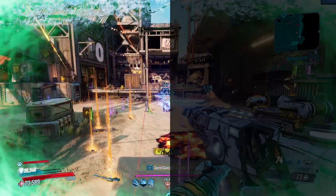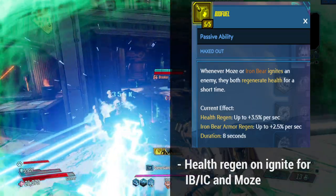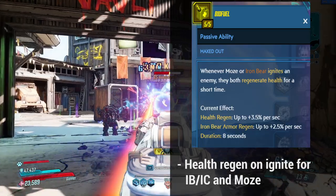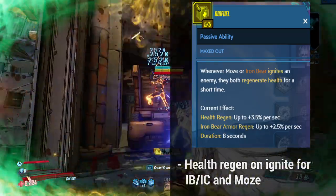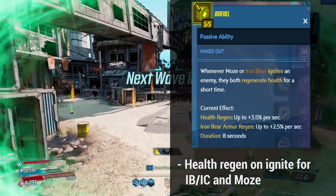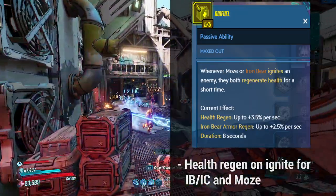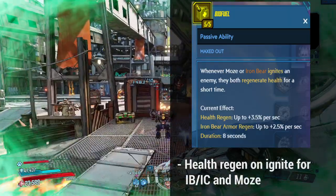Right off the bat, let's start with the Tier 1 skills: Biofuel, Big Surplus, and Really Big Guns. Biofuel provides health regeneration for Moze and Iron Bear when they ignite an enemy — basically, set an enemy on fire. Grenades with high status effect chance, and weapons like the Firestorm or Hellfire with high status chance, work very nicely for this skill. It keeps Iron Bear alive as an alternative form of sustain, meaning you don't need to put excessive points into Vampyr if you'd rather use your weapons.